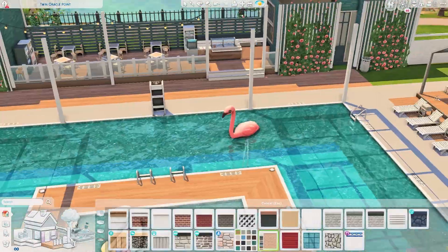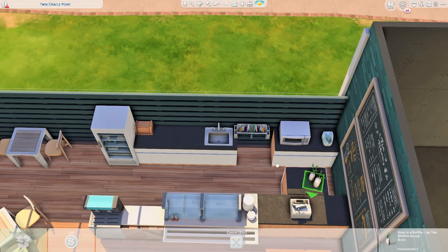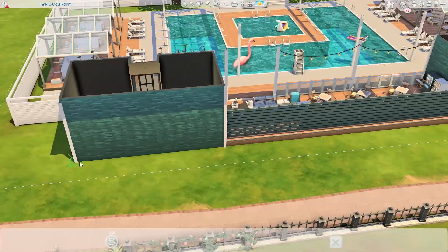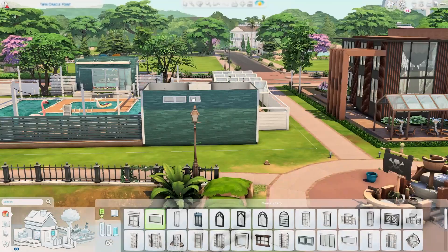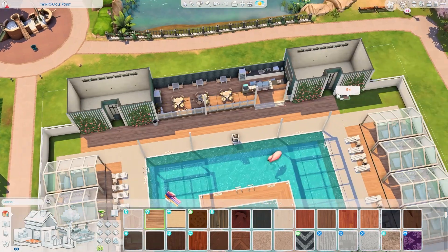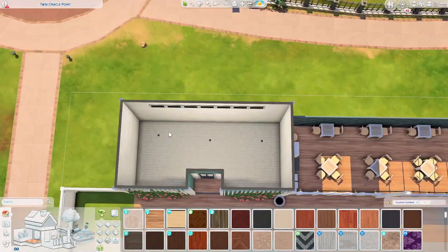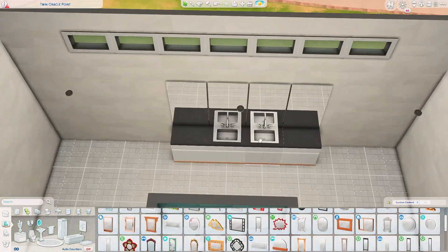We have a kind of food court area, which is quite realistic because here in my country you're not allowed to bring food or drinks into the pool — you have to buy something from the vendors there. I decided to use the meal station from Discover University, where you can get free meals like from a library or dorms. I think that's a really cool idea — you can order food and eat in the food court area.